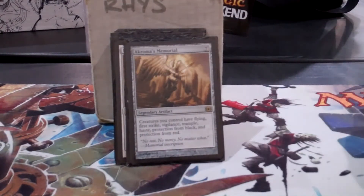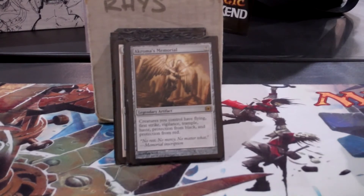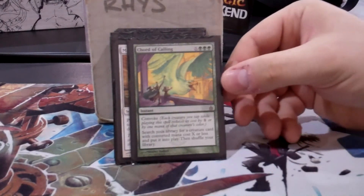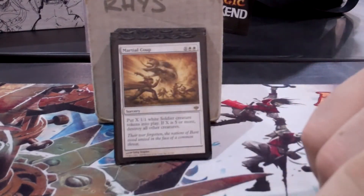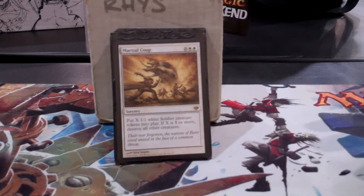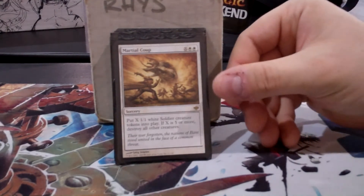Chroma's Memorial is probably the other half of my kills with the deck — it just lets you do really unfair things. It's hard to bust up and it's the best tutor of all with a token deck. Martial Coup, other than Oblivion Stone, is the only wipe on the board. And I've also won games just by wiping the board and making like ten tokens, so it still works.